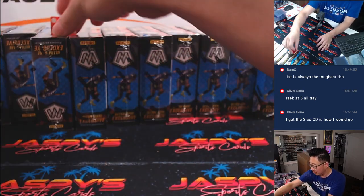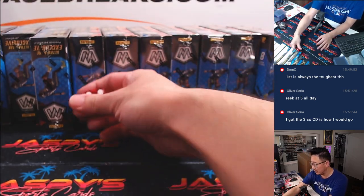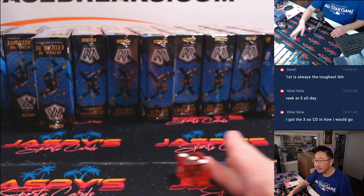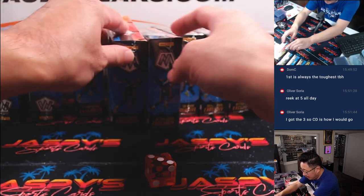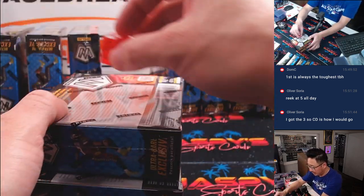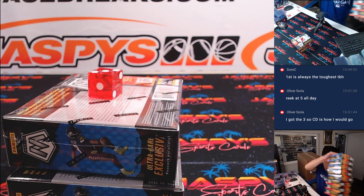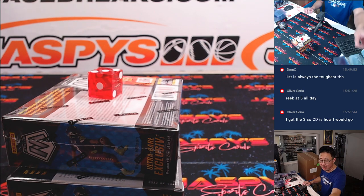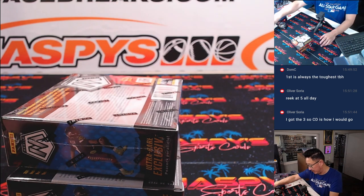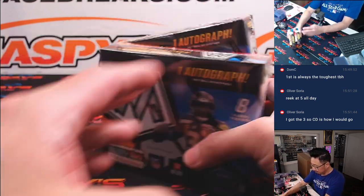Two boxes — one through five on the dice roll. If I roll a six, we'll just roll again. And it's three. So one, two, and three — these middle two boxes right here. We'll save the others for some other time. I'll probably just grab two boxes randomly next time, but from a fresh case it's always nice to do it this way.